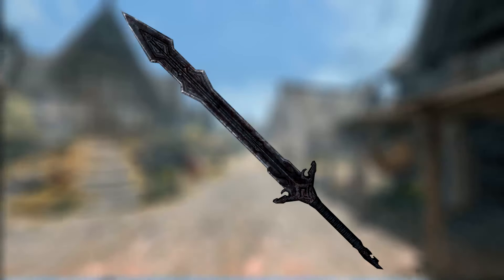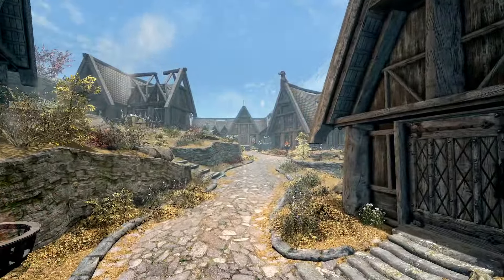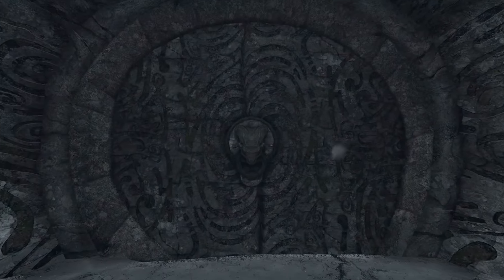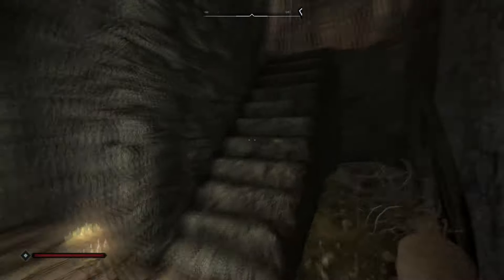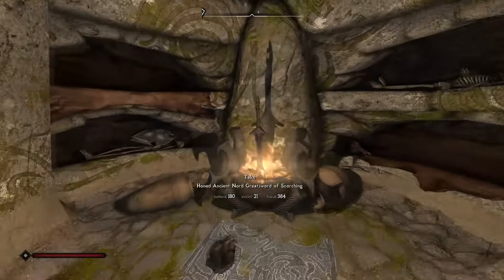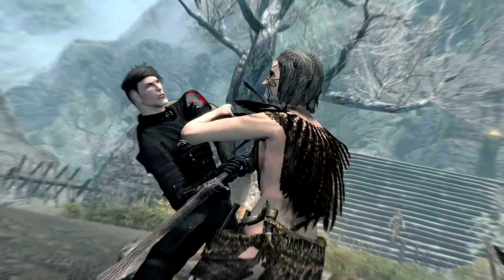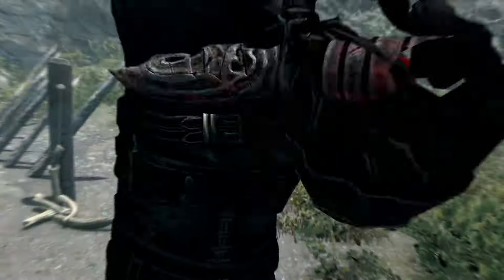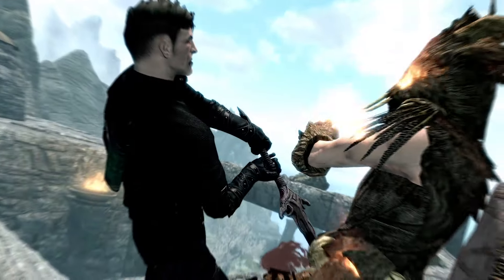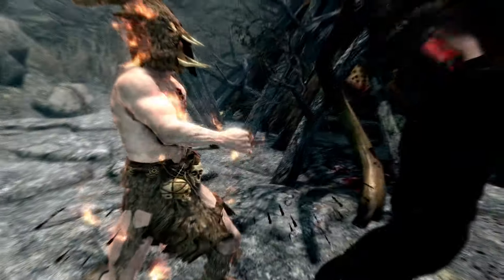Next up is the Honed Ancient Nord Greatsword of Scorching. This is a unique Honed Ancient Nord Greatsword and can be found within Labyrinthian. You won't be able to enter Labyrinthian until you've progressed through the College of Winterhold questline and started the quest The Staff of Magnus. Enter Labyrinthian and continue through into the Tribune. Follow the corridors, pass the tower, head down some steps, turn left and open an Adept-locked gate. Inside the room, stabbed into a fire pit, will be the blade. The weapon has a decrease in damage from 20 to 15 but carries a fire damage enchantment that increases the player's fire damage by 15%.